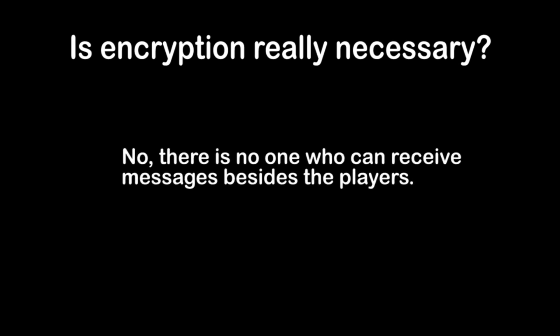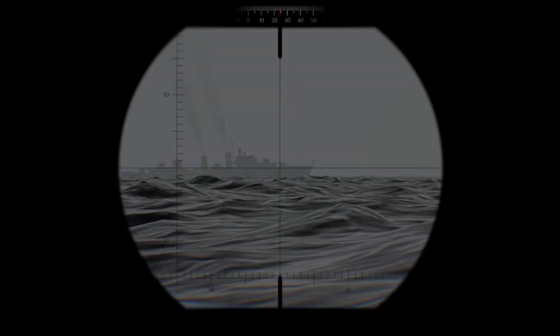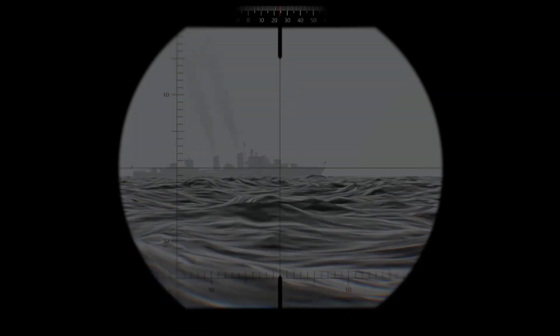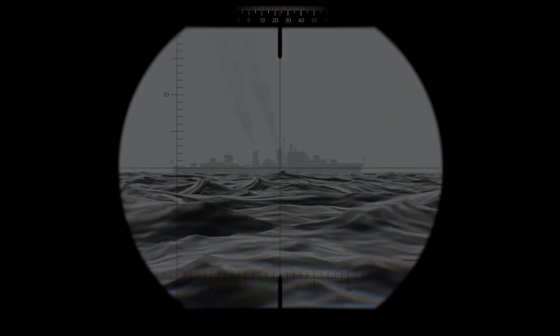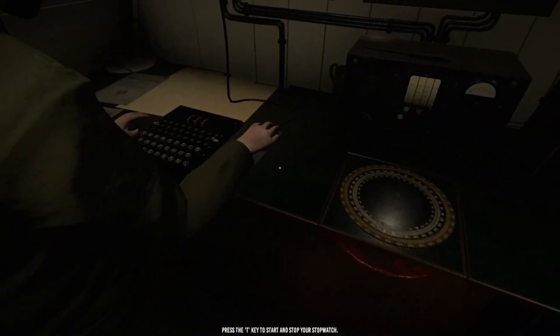Come to think of it, encrypting your message is not needed at all, because there is no one out there that can receive it besides your own submarine and maybe some friends you're playing with. It would be cool if the destroyers were player-controlled — then it would make sense to encrypt messages. So if you want to send messages, just use the telegraph system.